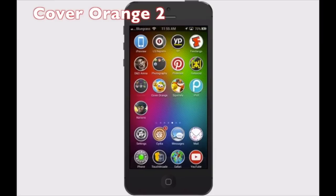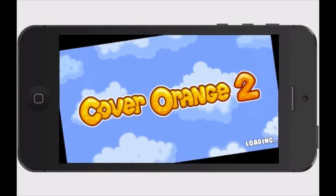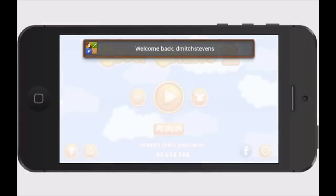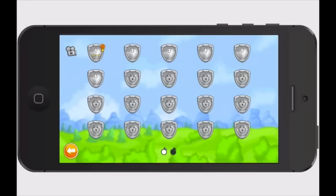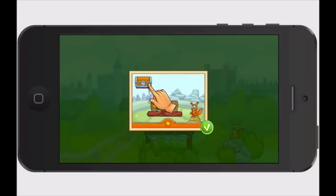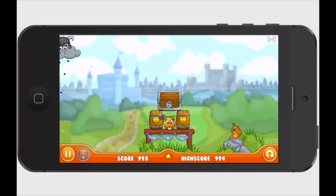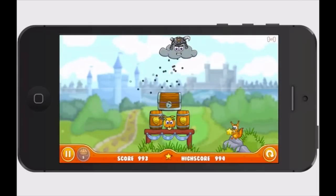If you haven't ever played Cover Orange, I'm going to show you this one — it's the second version. It was free this past week. It goes free all the time, so if it's not free now just keep watching and you'll get it. You're a little orange and you have to place objects in the correct spot to keep from being rained on by these little pellets. You may want to check it out.